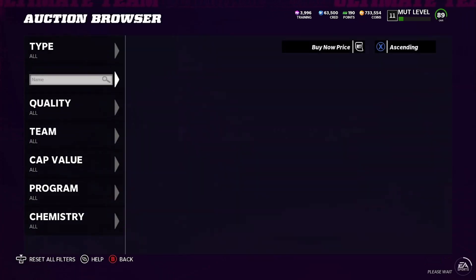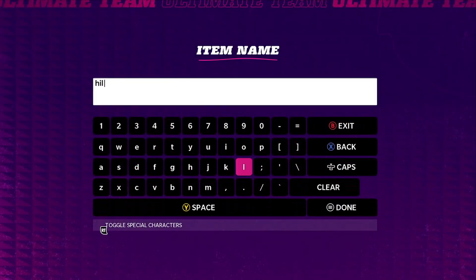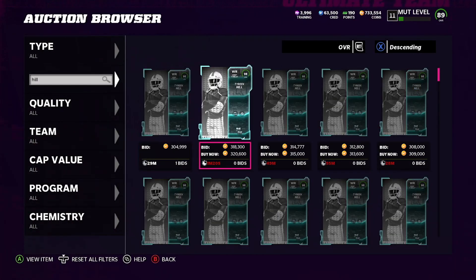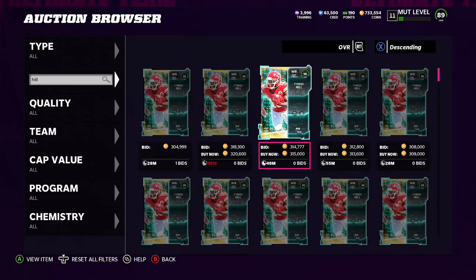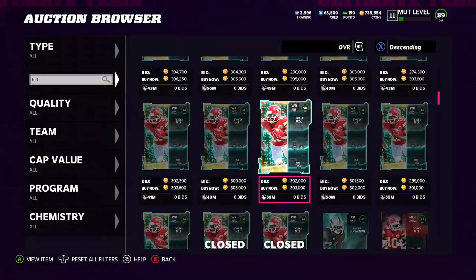You can see they're going for 120 a piece. Let's check the price of the 98 Hill quick — come back to the auction house, type in Hill, sort by overall. You'll see he's going for 300,000 coins. So at 120 a piece, you're overpaying by 60. Remember, don't overpay. This is probably the highest it's going to be tonight because it'll only drop from here. Overall Tyreek Hill — maybe not today, but tomorrow — you want that 95 or 96 card to come down a bit, or just pull it from packs.